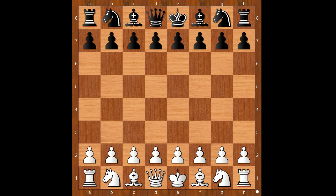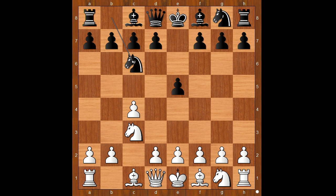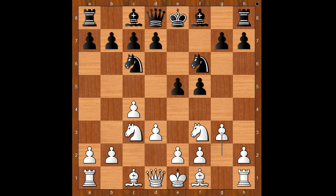Božić started with c4, the English opening. Milu played e5, knight to c3, knight to c6, knight to f3. Knight to f6 is the most played move here, but Milu played f5. The Dutch defense players love this pawn structure for black. Then d3, knight to f6, g3. This is a reverse dragon, isn't it?